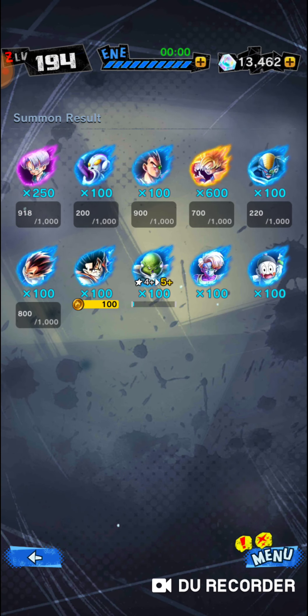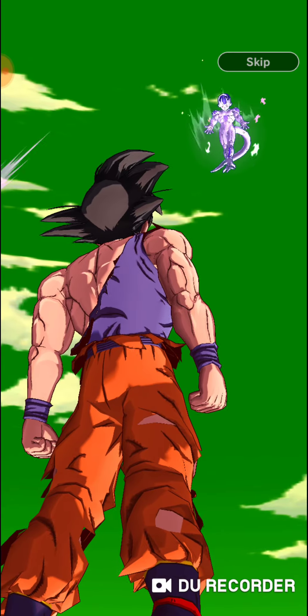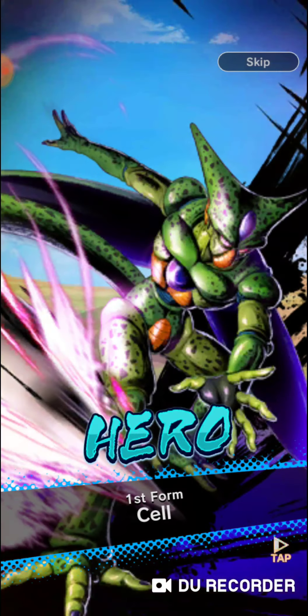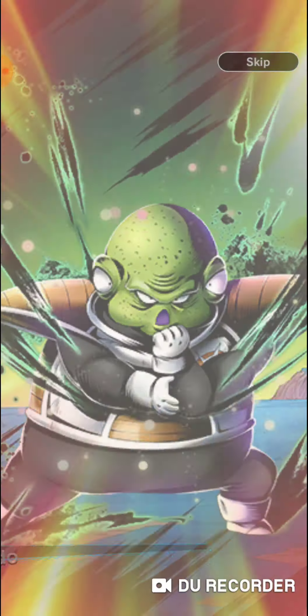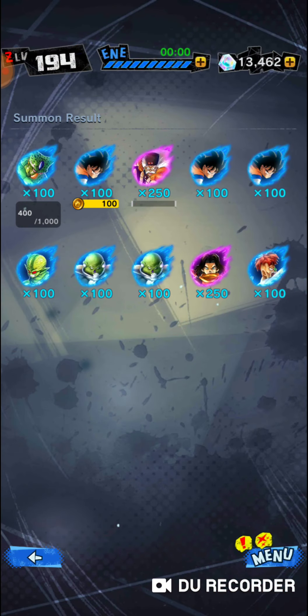Specifically for them doing GT versus Super, Gogeta should be there — he just should. That just makes sense to literally everybody. That's why everybody's just sitting here like, when are they gonna drop Super Saiyan 4 Gogeta on us? No other Dragon Ball gacha game that I know of has done GT versus Super stuff — it's always here's a GT celebration, here's a Super celebration, completely separate. They could still drop Super Saiyan 4 Gogeta on us, but if they don't, it's gonna be like, why'd you set it up then?